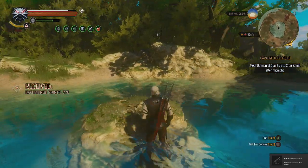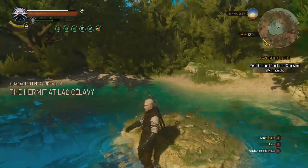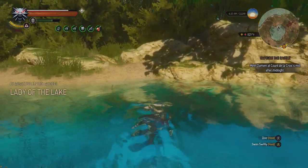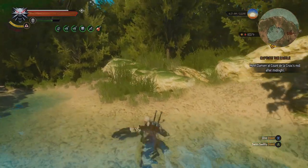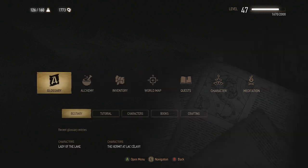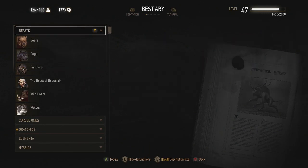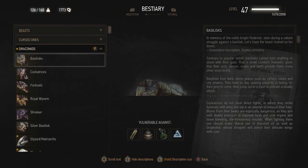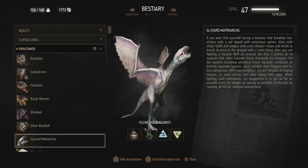Okay so that was it. I just got an achievement too. Lady of the Lake — okay this is something new we haven't seen. Glossary. We've got Slyzard Matriarchs — Slyzard. Had I read those? Maybe not. Have I gotten all of the things? Hymns — have I read about hymns?